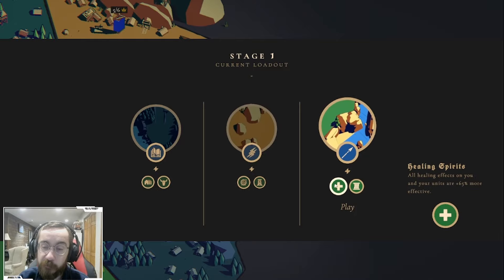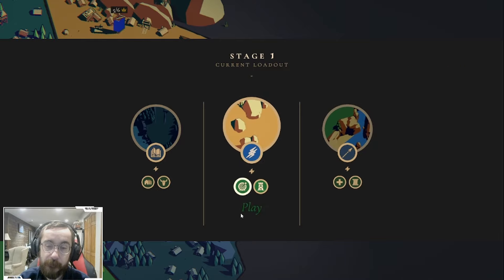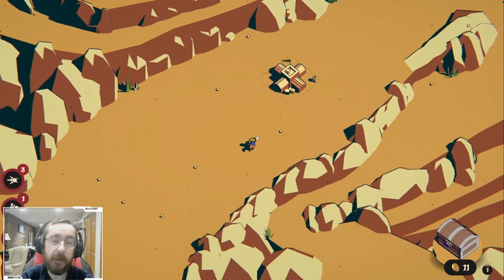We have fortified houses and Daredevil — the lower your health, the more additional attack damage you get — and archery with more range, movement speed increased. The tower one looks really cool, that's Power Tower. Let's take Power Tower. Power Tower in general is really nice.